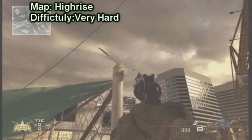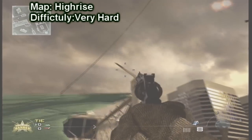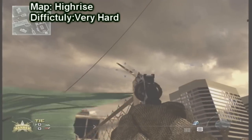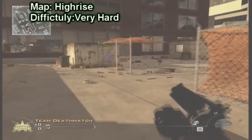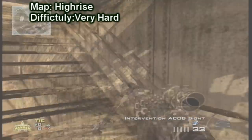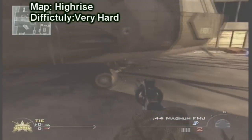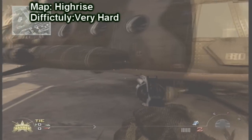Now I'm going to pass it over to Wasabi for the high rise bounce. Oh thanks Kanga. Alright so what you're going to do is wedge yourself in the little corner in between the side of the helicopter and just the helicopter front. And then you're going to take a few steps forward and straight jump and try and hit the little spike on the fence bit. And you should pop straight up into the air.